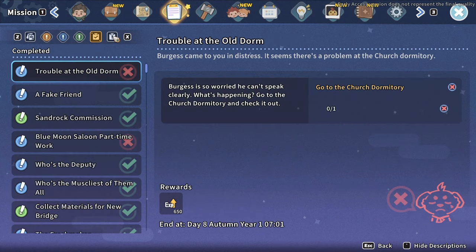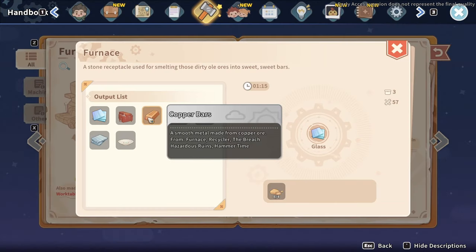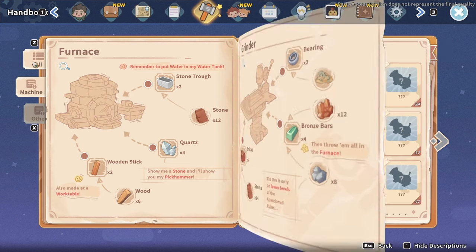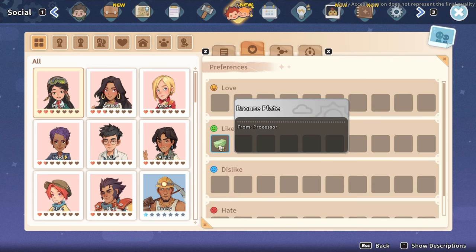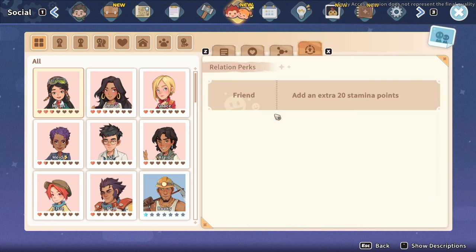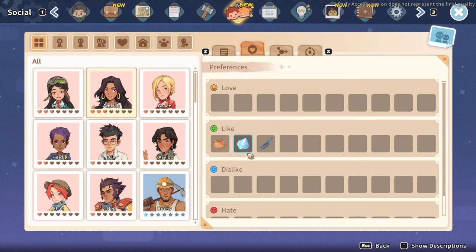The next tab is the handbook, and it has almost all of the information you'll need throughout My Time at Sandrock. It has all the recipes for everything you can craft at the assembly table, and you can scroll over an item and click the magnifying glass to see all the recipes that item can make — really helpful and well laid out. The next tab is the social tab, and we'll cover relationships later in the video. This tab gives you everything you need to know, including successful gifts you've already given, your known gift preferences, and relationship status rewards — because there are some really good ones later on.